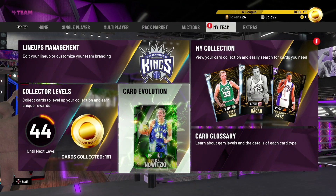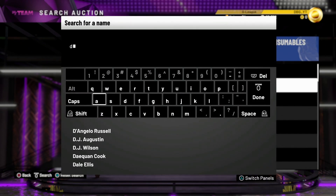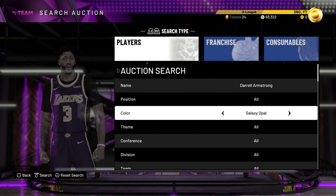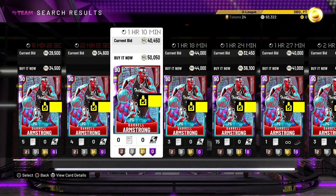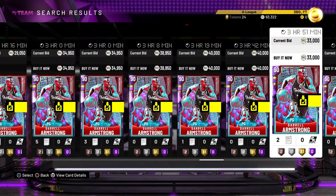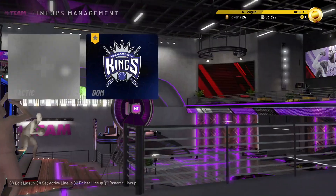We are going to upgrade Armstrong. He goes up in a ton of stats and he just becomes an absolutely incredible card. So a 90 overall point guard. I'm just going to have a look to see what Daryl Armstrong goes for on the Auction House at that price, because we did pick him up for like 3K MT to color Amethyst. So he goes for roughly about 32-ish K — I can probably sell him for. Which is a fair amount of MT.